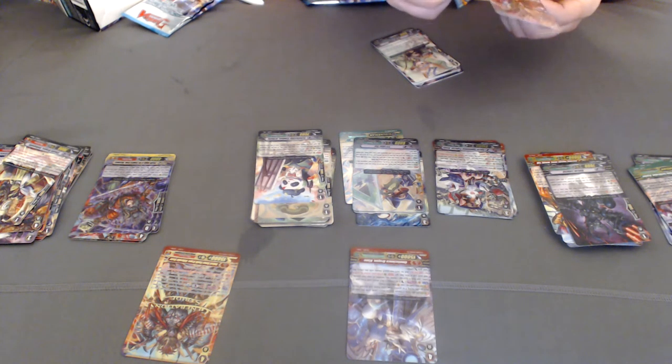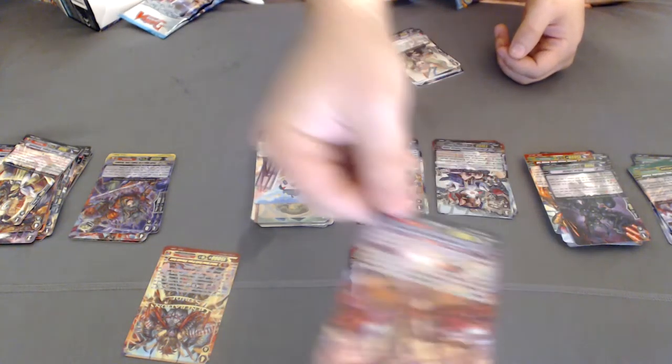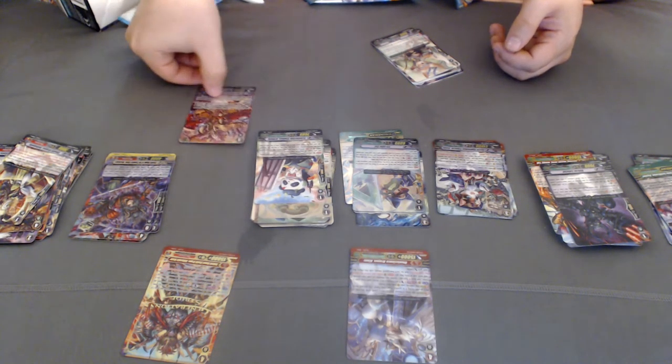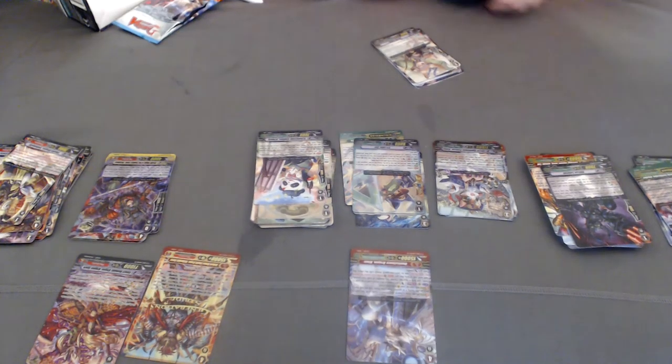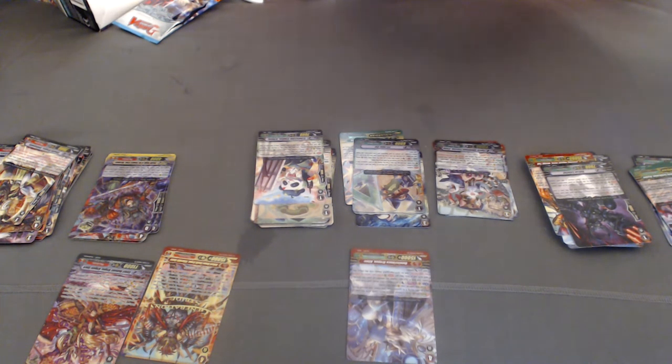SP Murakumo! Wow — Murakumo, you're getting extremely lucky. This is a little disheartening. Hope I can get a Mega Colony SP, cause that's gonna be extremely annoying. We're only four packs in of 24, so there's still a good chance.